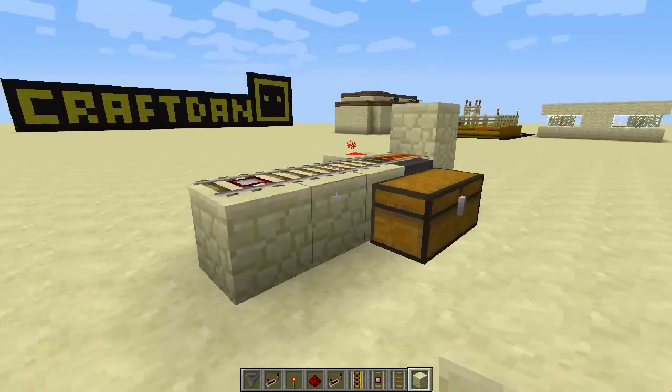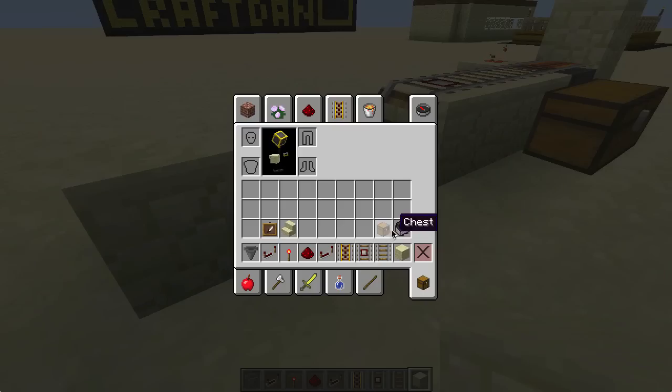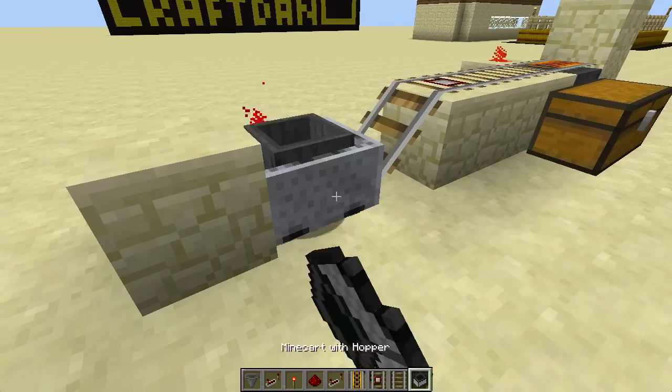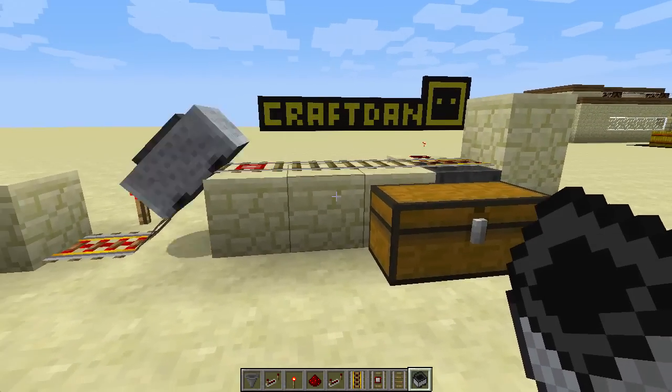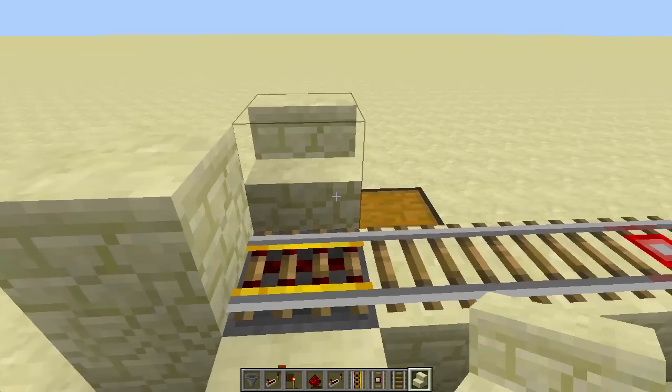For demonstration, I'm going to make it repeat itself, but this is ideal for farms or even cool mailboxes when you're playing with your friends. Pop down a hopper cart and let it do its thing. As you can see, it stops for three ticks on top of the hopper, dispensing the items for storage.